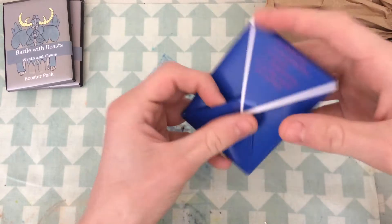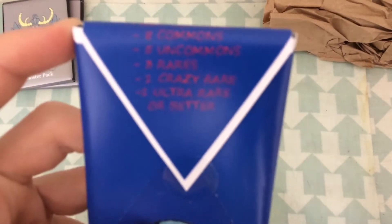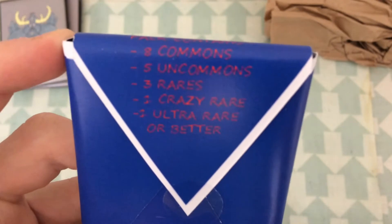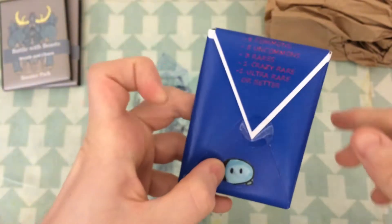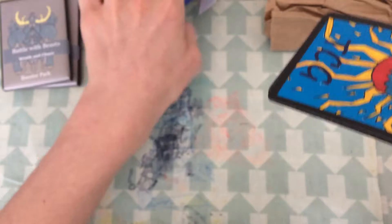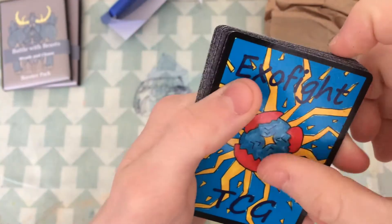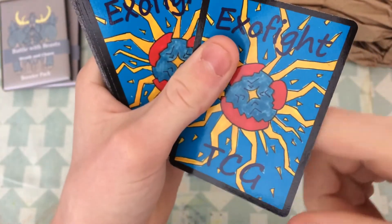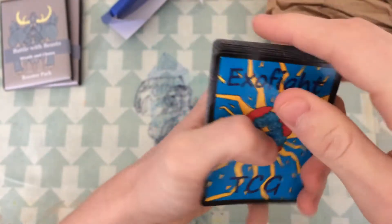So we'll start with the Exo Fight pack. If you look here it says — I don't think it's going to pick up on camera — but it says 8 commons, 5 uncommons, 3 rares, 1 crazy rare, 1 ultra rare or better. That's pretty cool. Let's try to preserve the packaging as we do. So these are the card backs — pretty cool. The cards have a lint texture. I find lint texture on Game Crafter cards kind of makes them feel less like playing cards, which I don't think is that cool.